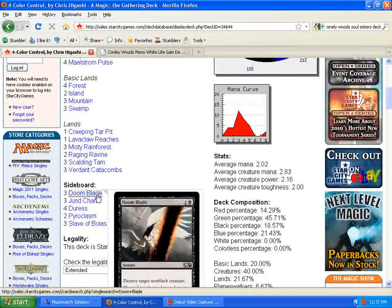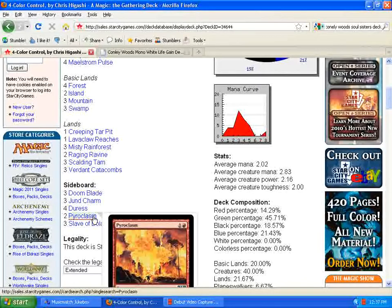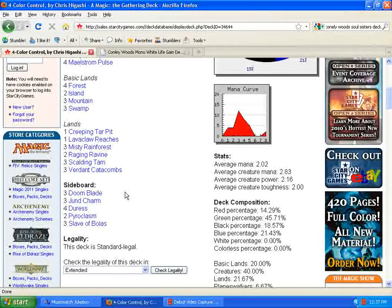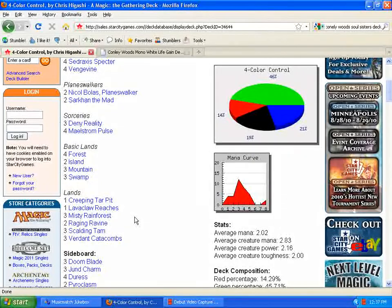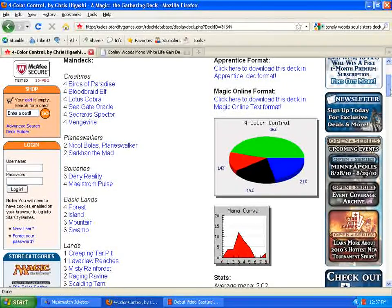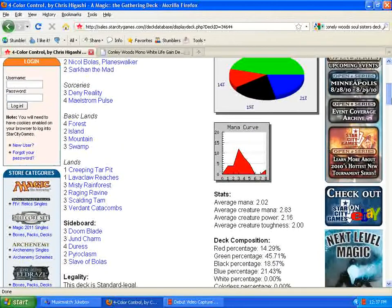This is what the sideboard looks like right here. I don't think the sideboard for him is going to change much, except for maybe Pyroclasm — he said in an interview that he wishes Pyroclasm was something else. The deck is obviously going to alter itself now to deal with the mirror match, as people are going to be running this deck. If you're going to build this deck, keep in mind that you're going to see the mirror match. I suggest cards like Blightning — Bloodbraid Elf cascading into Blightning, or just casting Blightning on turn three right after they drop their Lotus Cobra with nothing else to do.